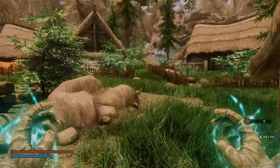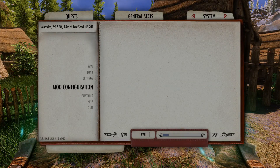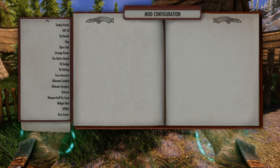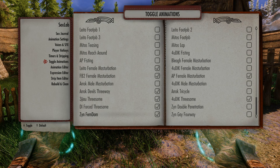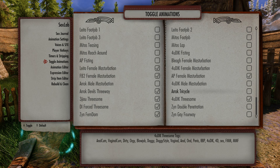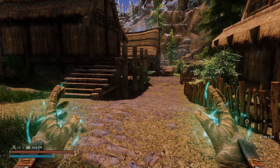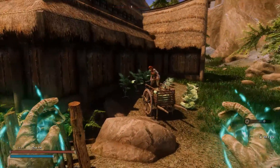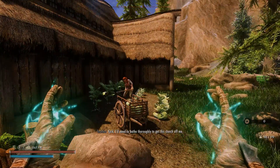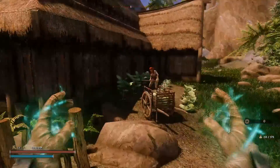If you want to use a threesome animation, open up the MCM, scroll down until you see SexLab, go to Toggle Animations, scroll down until you see the threesome animations, and turn them on. You'll need to be quick when casting because you only have a certain amount of time to cast the spell on the next NPC before it fades. Try to get your targets close to each other.